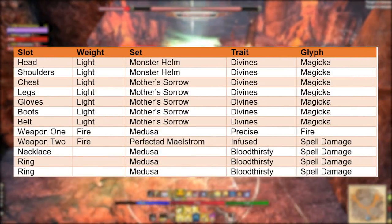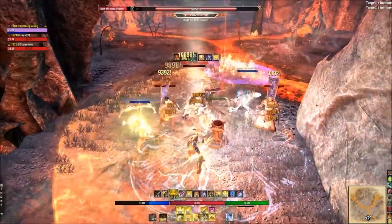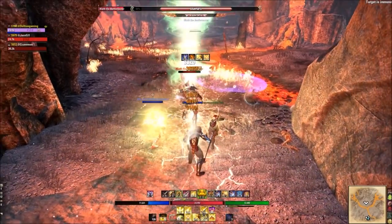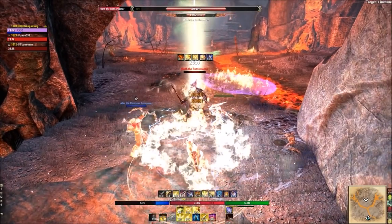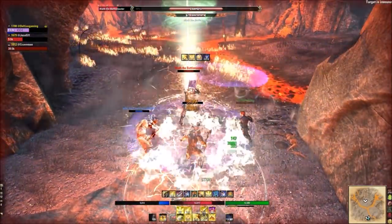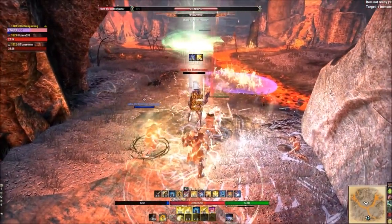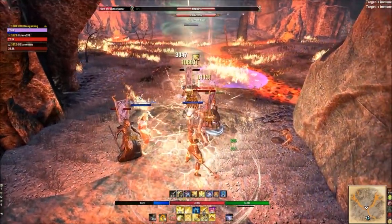Now for a simple group setup for trials with coordinated tanks and healers: I run Medusa's on my weapon and jewelry at all times to free up a bar slot and simplify the rotation, then a five-piece Mother's Sorrow on my body. The difference is I swap in a Monster Helm. Monster Helms scale differently now but are still quite useful in trials, because tanks and healers are probably going to run Minor and Major Courage for you, increasing your spell damage significantly and making those Monster Helms still effective in group PvE.